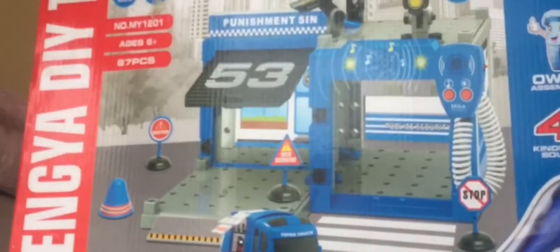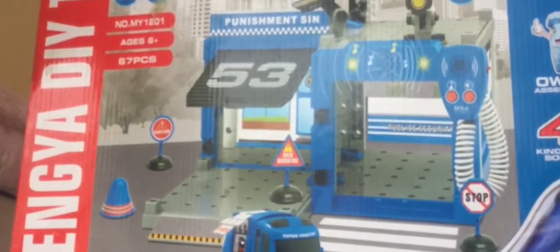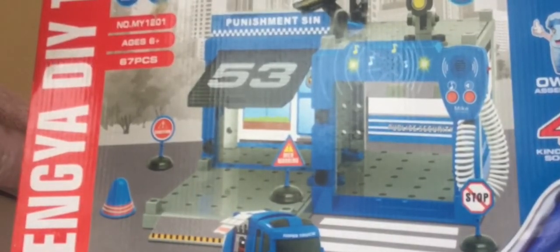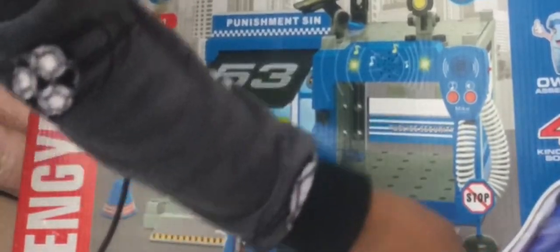Hi guys, welcome back to a new video! Today we got a police station and we are going to be unboxing it. This police station comes with a little police car, a big station, some screwdrivers, and screws to build the police station.